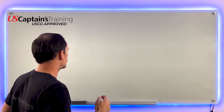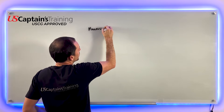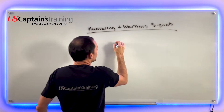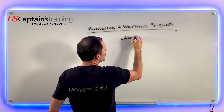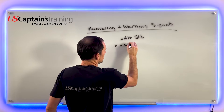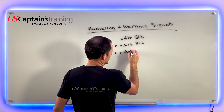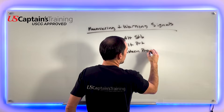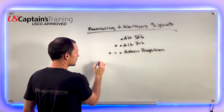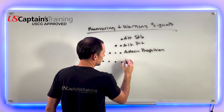So looking at Rule 34 — these are maneuvering and warning signals. One short blast means I'm altering course to starboard, so we'll pass port to port. Two short blasts means alter course to port. Three short blasts means stern propulsion — that means the vessel is in reverse.